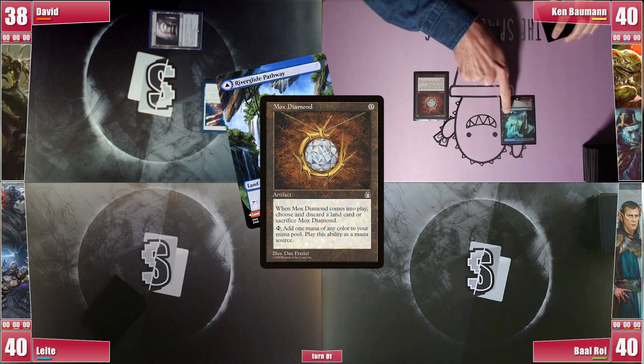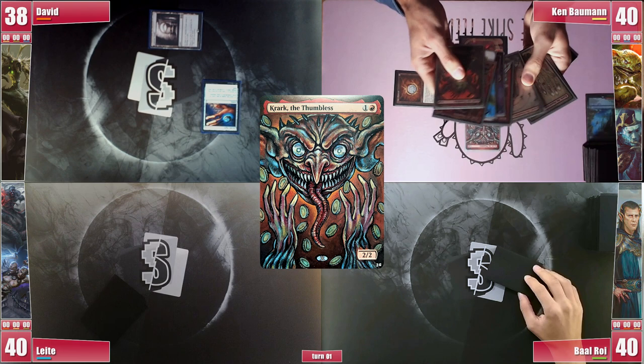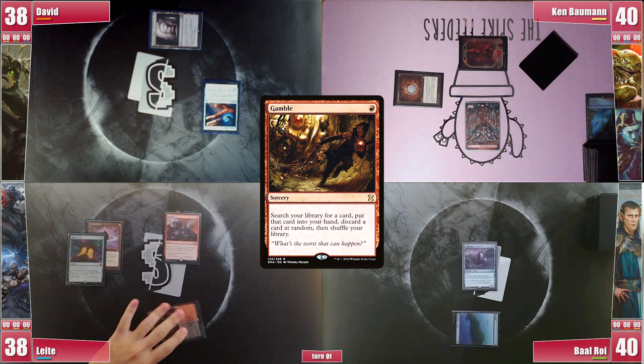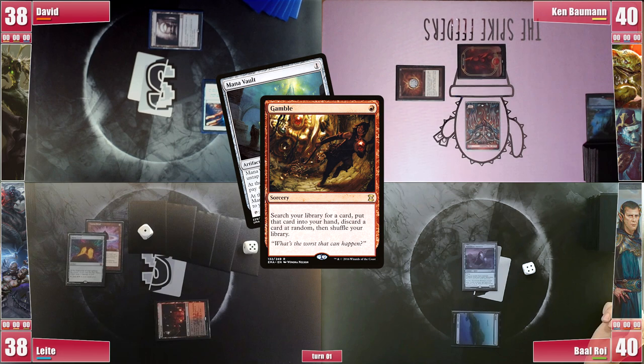Baal plays an Island and casts his Mausoleum Wanderer, also passing. Leite plays an untapped Blood Crypt paying 2 life and casts a Lotus Petal into a Mana Crypt, then casts a Gamble. With 4 cards in hand Baal suspects he is going for a Wheel, so he lets it resolve. He tutors for a Mana Vault and randomly discards a Deflecting Swat. He casts the Mana Vault and now Baal decides to stop him with a Mental Misstep. Without much creatures on the board, Tevesh would get out of control quite easily.